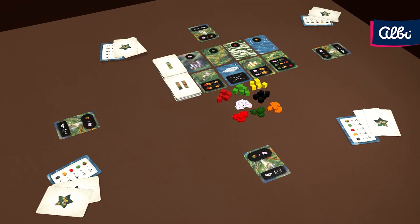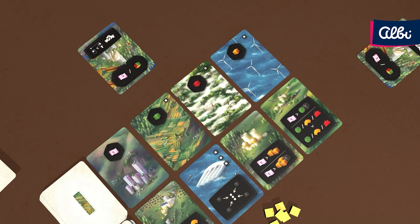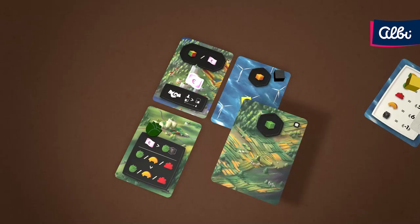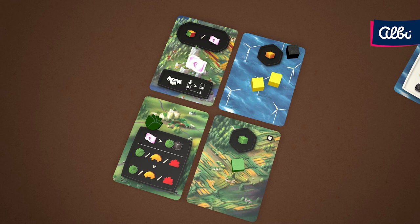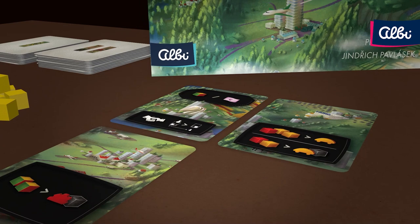Players take turns in a clockwise manner. On your turn, follow these steps: you may choose to discard the last card in one row of the display, then choose any of the face-up cards in the display or the top of the deck. Place this card in your territory so it does not exceed the 3x3 grid, then activate the placed card along with every other card in the same row and column. Then it's the next player's turn. The game continues like this until all players have completed their territory of 3x3 cards.